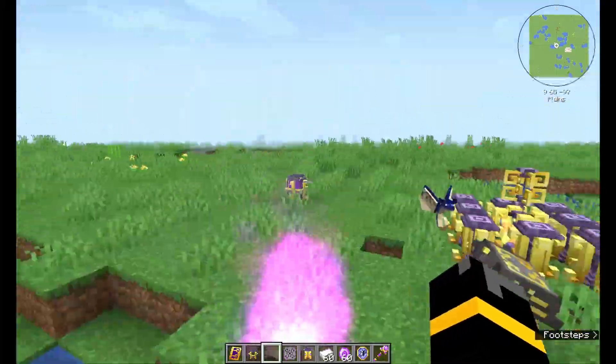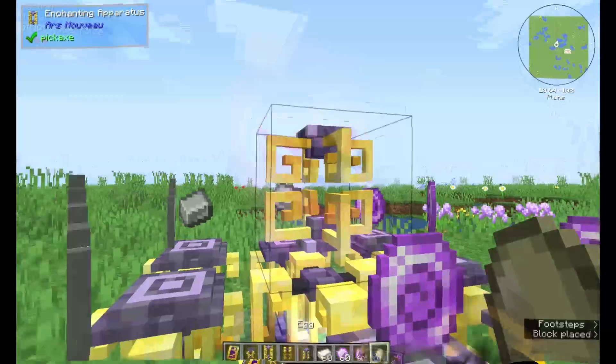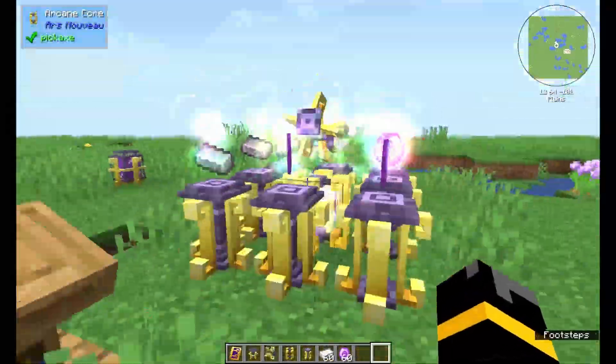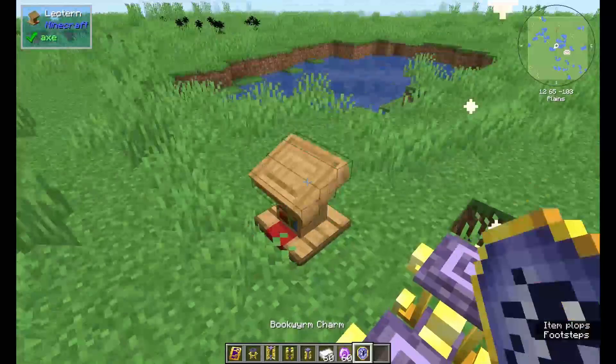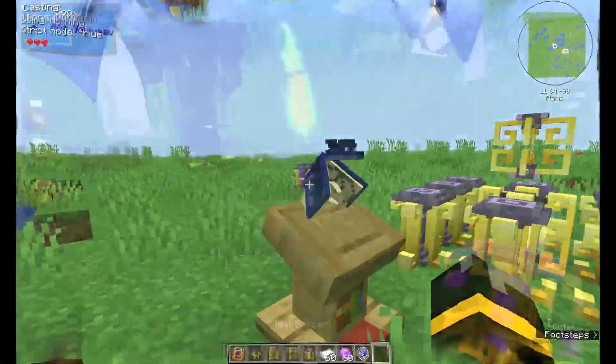Hey there students, welcome back to class. Today we're going to be covering how to turn a bookworm into a familiar. First off, you want to be able to summon a bookworm — these are fairly useful little critters that you need four iron, four source jet, and an air core for, using an enchanter's apparel and a little bit of source to get yourself a bookworm.